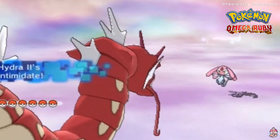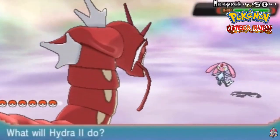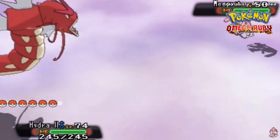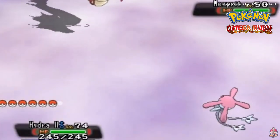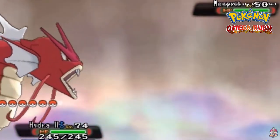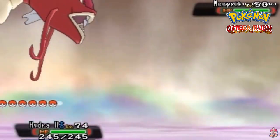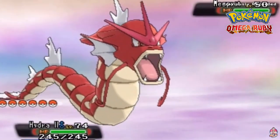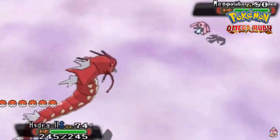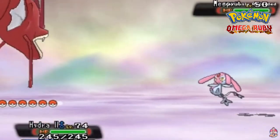Here we have Mesprit, one of the emotion Pokemon from Sinnoh. I'm going to pull up Google real quick to inform you guys what's going on. The Nameless Cavern - you'll find three of the emotion Pokemon right here. It's reminiscent of the Verity Cavern, Valor Cavern, and Acuity Cavern from back in the day with the mysterious ring and all that. The way you can actually find these Pokemon is very simple.